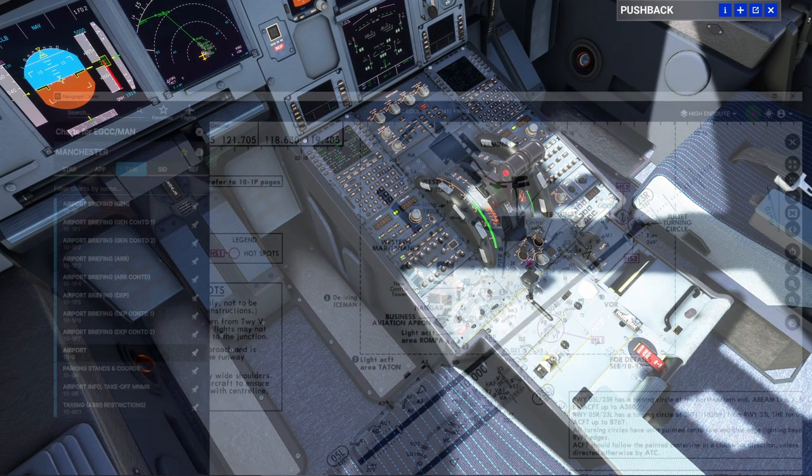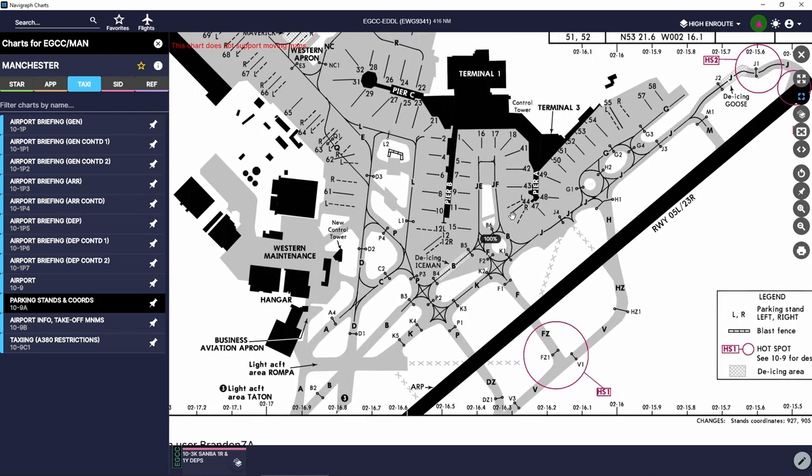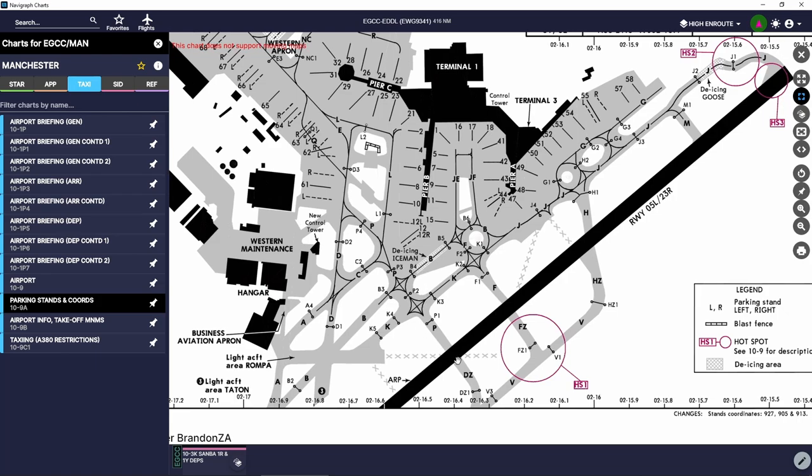Let's bring up the charts and look at our taxi route. We are here at Juliet Foxtrot, going to taxi to runway 23 Left. We go down Juliet Foxtrot, short on Bravo, right turn onto Kilo, left turn onto Papa, cross runway 23 Right, along Delta Zulu, then Tango, and hold at Tango 1 for 23 Left. From the parking stands chart we can see the taxiway names more clearly: Juliet Foxtrot to Bravo, right turn onto Kilo, left turn onto Papa, cross 23 Right, Delta Zulu, join Tango, hold Tango 1. That is our taxi route.